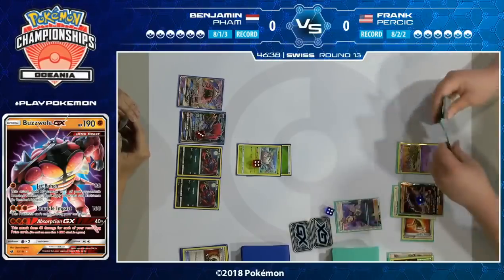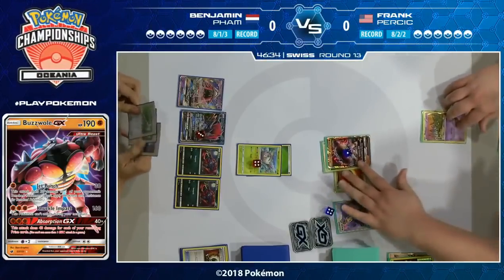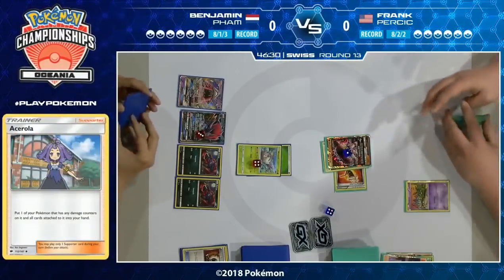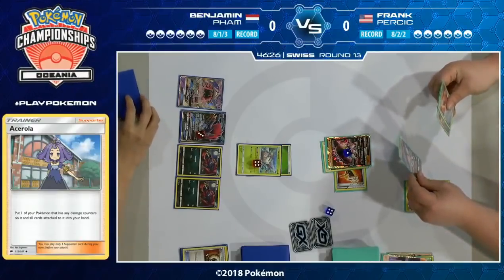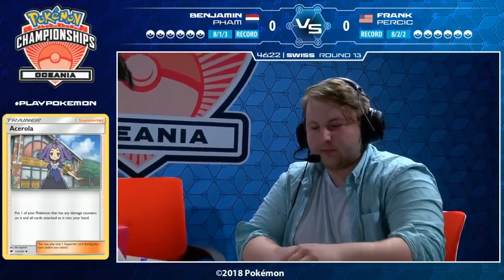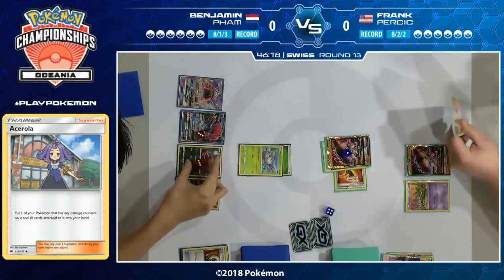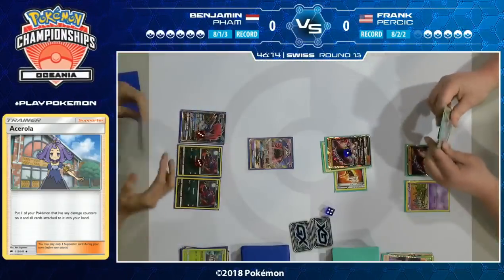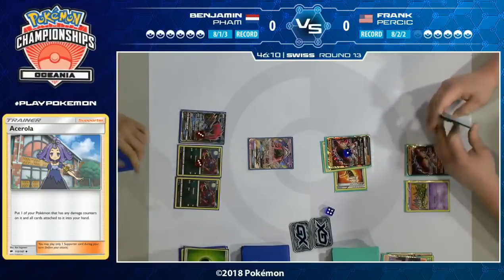Right away we see Frank is out of Energy cards — that Enhanced Hammer was very big for Benjamin. Frank has to Ace Arola a Pokémon that had 10 damage on it just to continue putting pressure down. Benjamin wisely evolved the Zoroark with 30 damage on it to avoid a potential double knockout. The Wimpod is going to be knocked out, and a little more pressure onto a Zorua as well — really trying to target those down before they become Zoroarks, to prevent Vengeance and block access to the Trade ability.